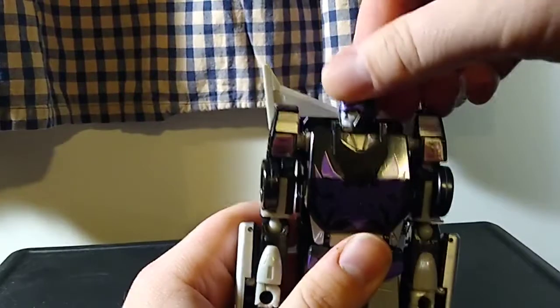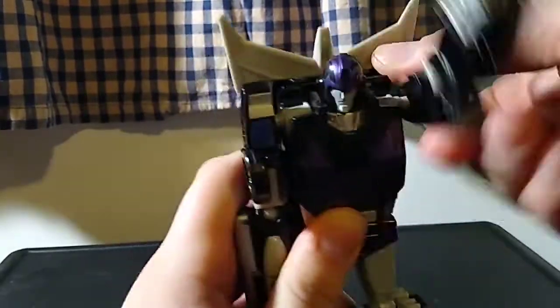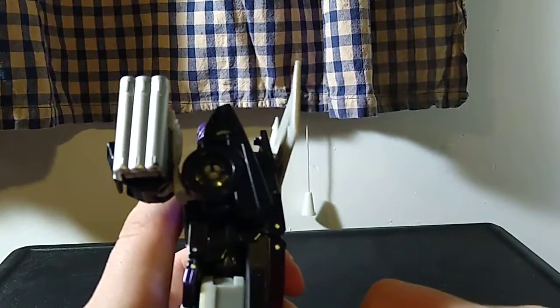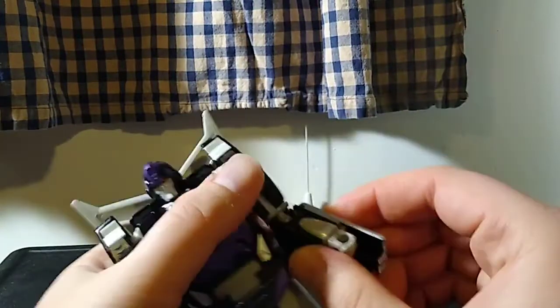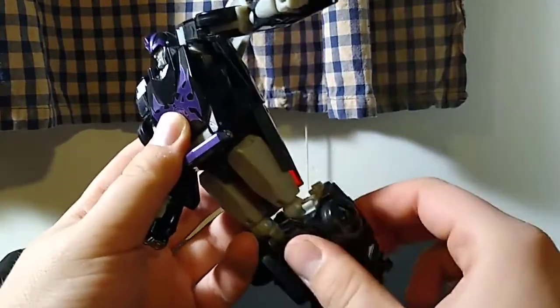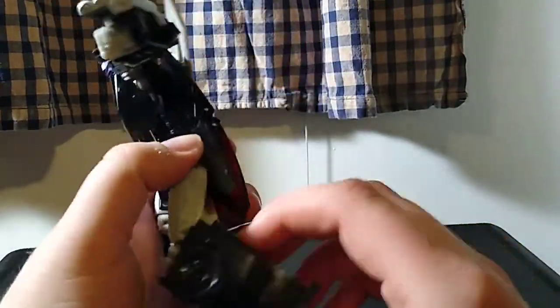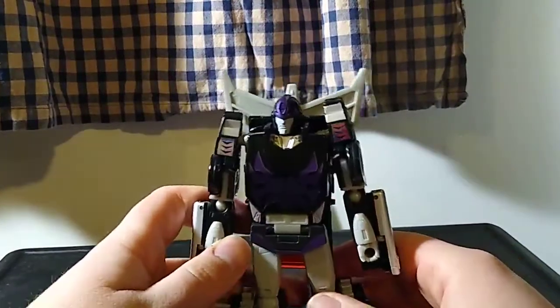Articulation: the head is just on a swivel, you can only look side to side. Arms are on ball joints so they can go out a little bit; you can use the transformation joint to go further out. They can do a full 360 but his wingspan gets in the way. He has a double-jointed elbow in a manner of speaking because of the gimmick, but otherwise it's a ball joint at the elbow and a hinge below. Swivel at that ball joint, nothing at the wrist, nothing at the waist. This front panel can move forward to accommodate leg movement. Legs can go forward, they can go back, and outward. Swivel right above the knee, under 90 degrees of bend, and ankles can just go down.